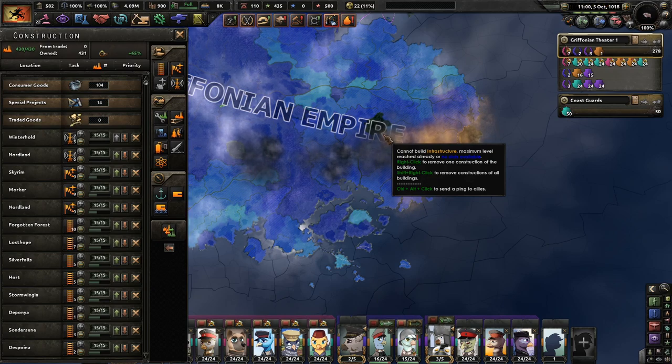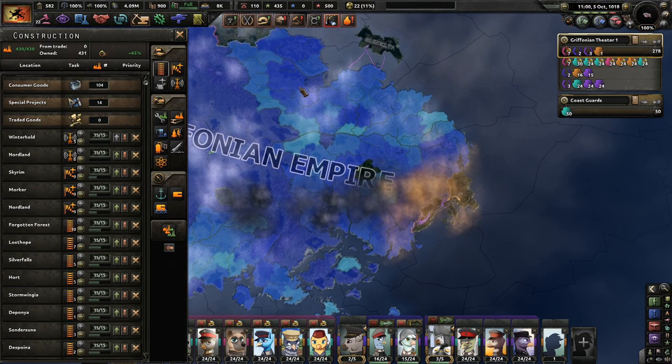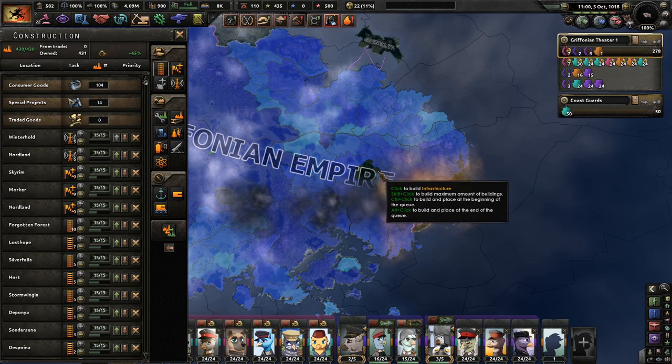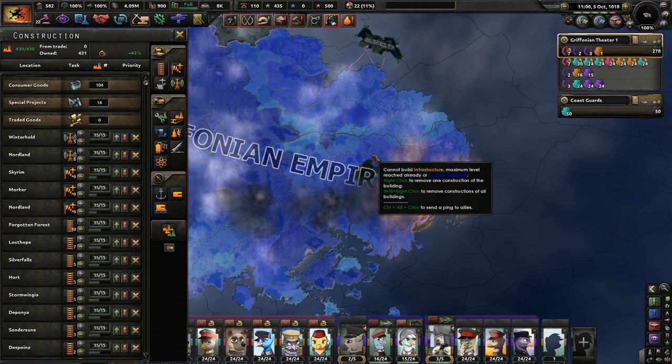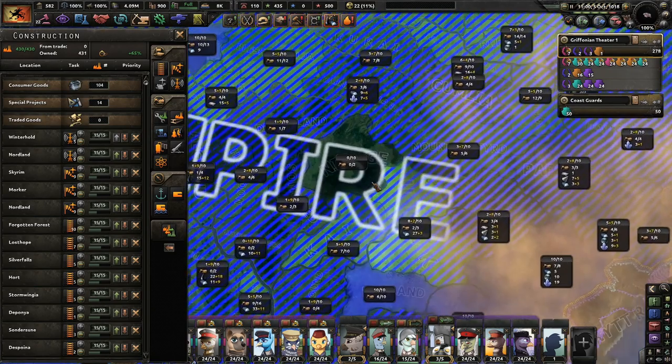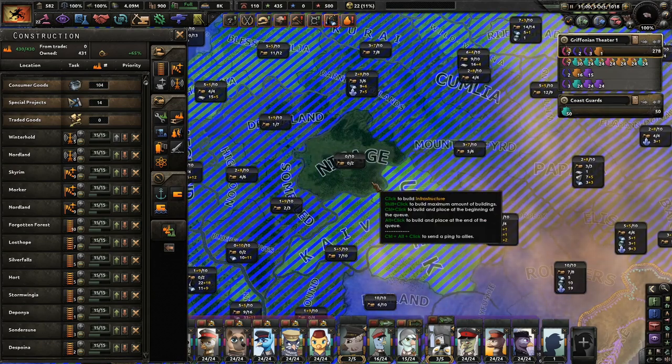Last time we had one heck of a campaign against the River Coalition Federation Republic group over to the east here. Right now I want to address a comment immediately regarding my infrastructure building, just because I've never thought about it quite like this.